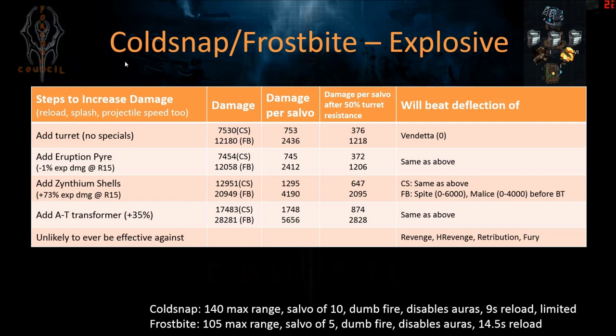The cold snap can be used in the central island because of its longer range of 140; the frostbite is definitely a frontline turret with a range of 105. The cold snap has a longer aura-disabling effect than the frostbite — it's half the time in frostbite. But the frostbite does a lot of damage and is very good at killing vendettas with the right specials — eruption pyre and zinthium shells at R15. It can do decent damage against the spite and malice before they get full bloodthirst, and adding the transformer makes it more effective against those ships.